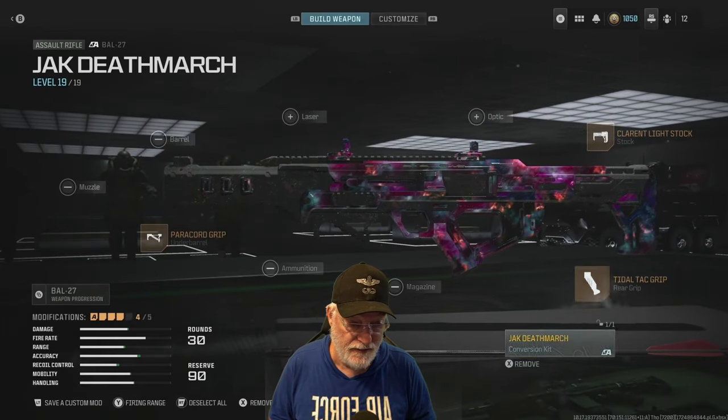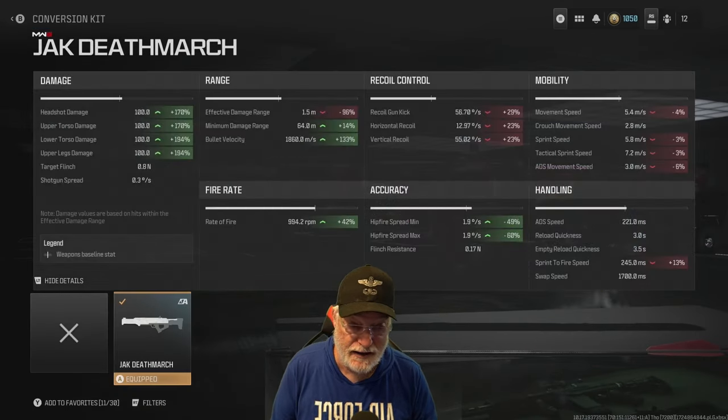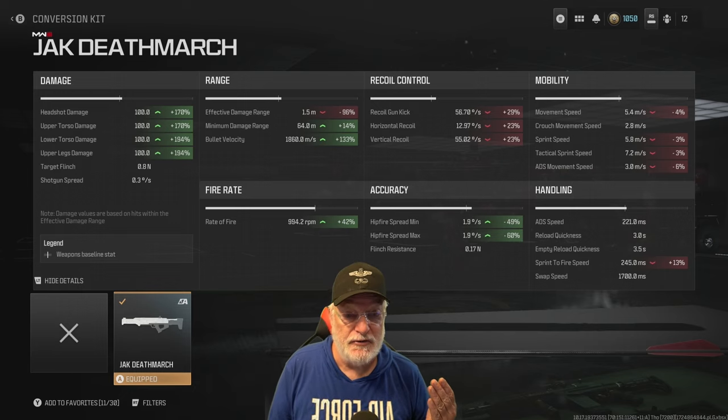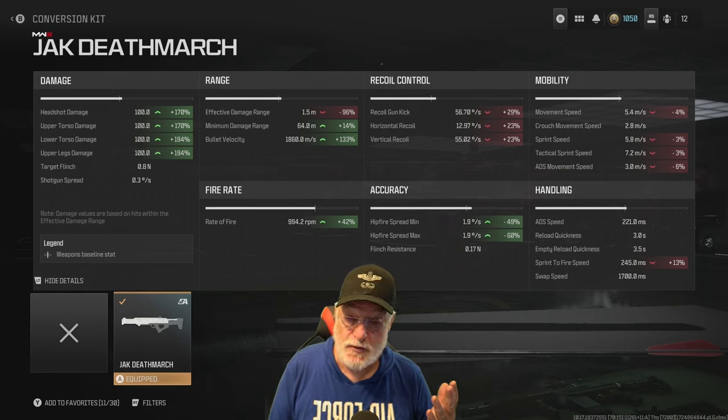I only have four attachments on this one, and that is the Jack Deathmarch itself. You can see that the damage is up to 100 for everything — a significant increase in damage. Not quite a one-shot kill, but it's a burst weapon, so if you get the burst into somebody, they're gonna fall. But look at the effective damage range: 1.5 meters. Minimum damage range, however, goes out to 64 meters.